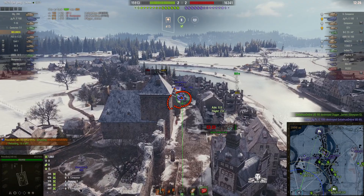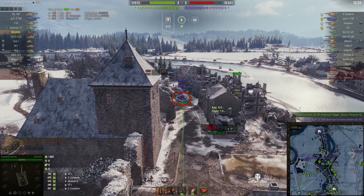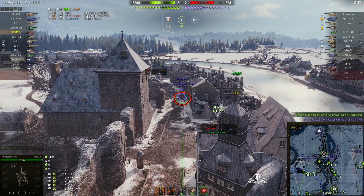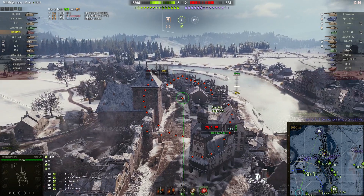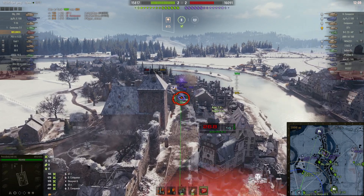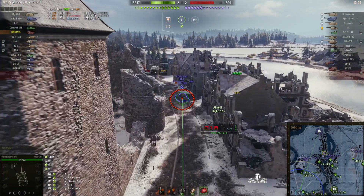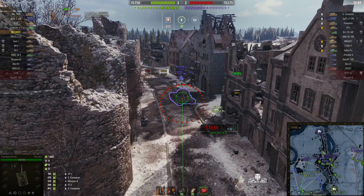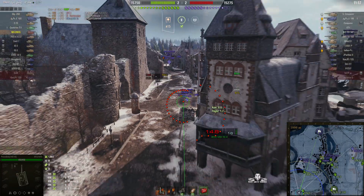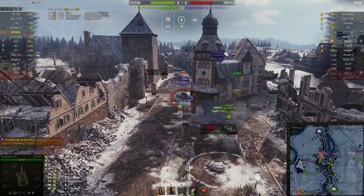If the enemy stay where they are — oh, we just lost our ISM but he did take out that Scorpion G before he got hit. This is a tier 10 game by the way. That was close — just zipped over the ST-1 and landed to one side of him. Tracked him — he must have got some hit points off that one. And the Indian Panzer is moving ahead and our Object 260 is trying to hold him back.